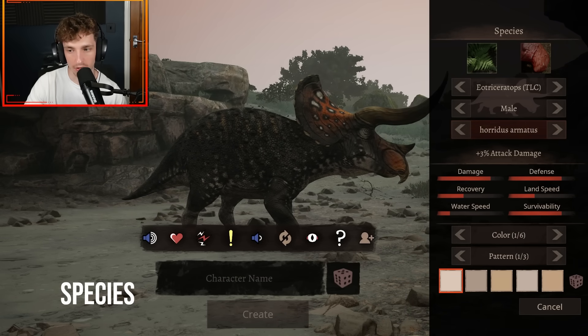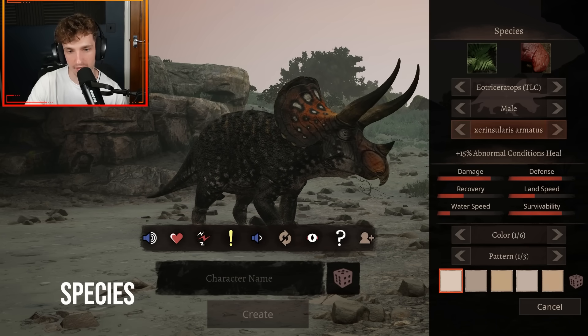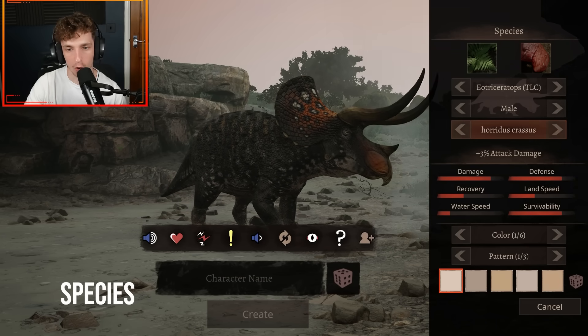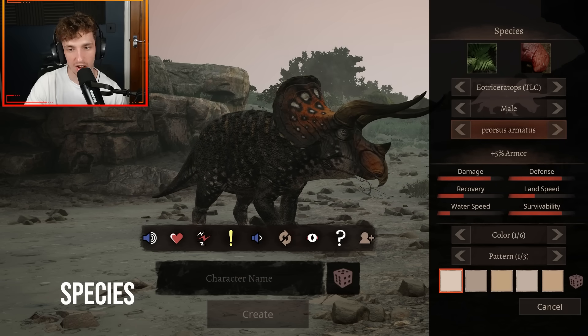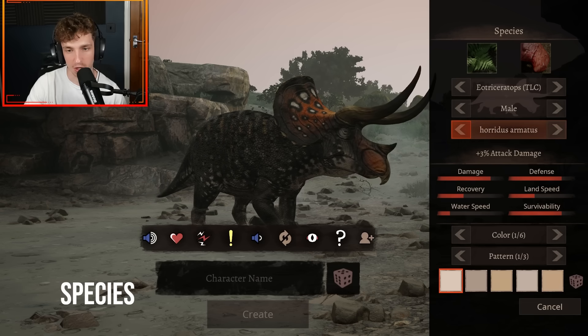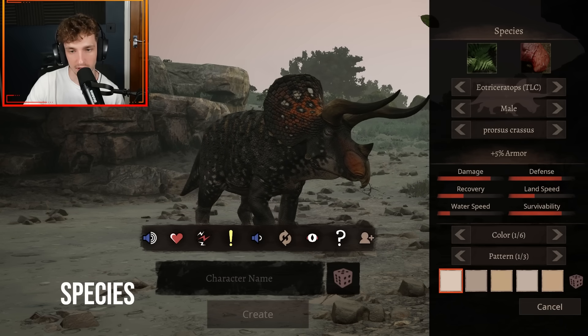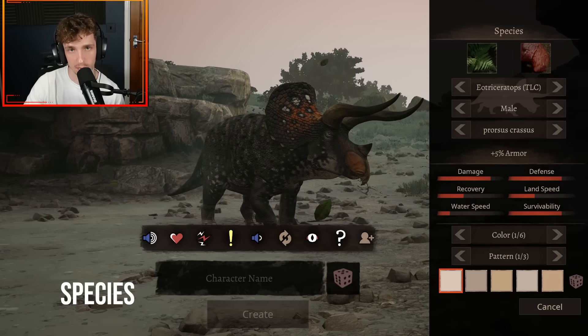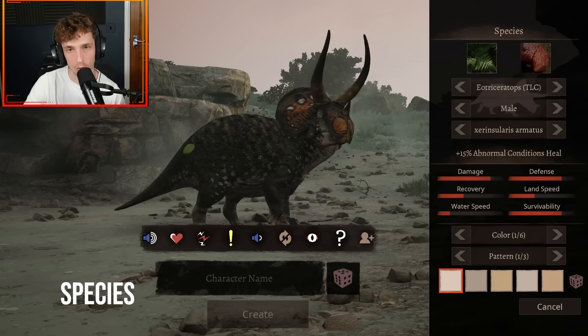The next one is Horidus, which is plus 3% attack damage with more spiky horns — once again those textures change across the body. You've got Horidus Krasus as well, which has that texture change again. You've got Armatus, which has the same texture change, and then Krasus as well. So you've got two different texture changes per species there, and that is plus 5% armor. Then you go back to the normal one.